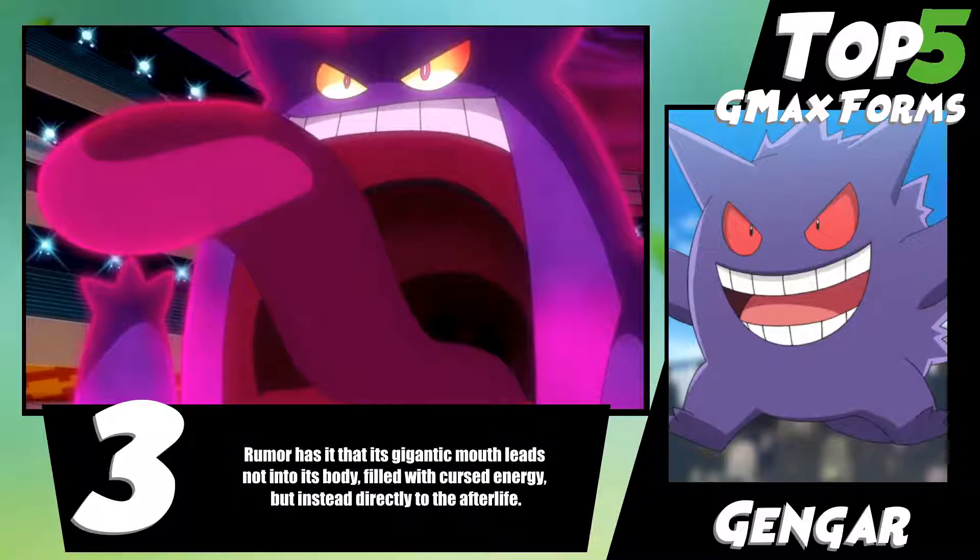Gengar kind of leaves the shadow element and starts turning into like an absolute harbinger of death. Obviously the design is super, super cool. You've seen people now with the sleeping bags and the hats — super hilarious. G-Max forms, I think some of them took a more serious approach and some took a more comical approach. I really like Gengar's design. Obviously Ash is using one in the anime as well, and so it's a super cool design. This is one of the best Pokemon and GMAXing just makes it that much better. Without further ado, let us hop in to number two.